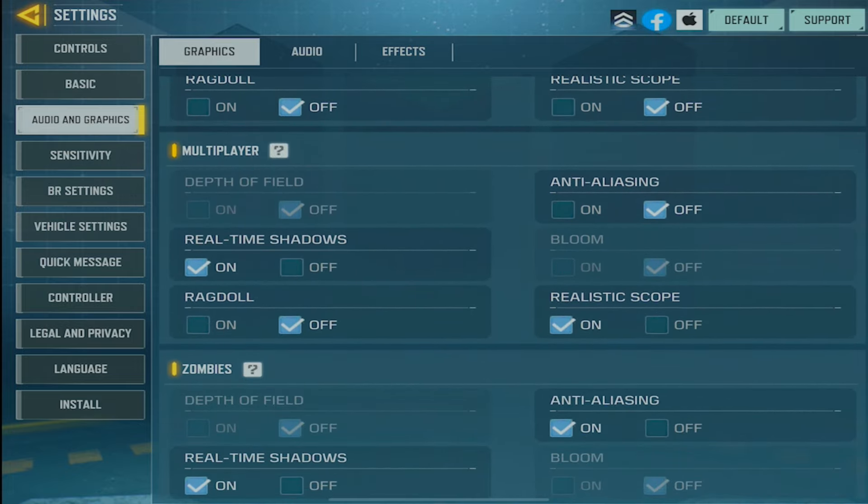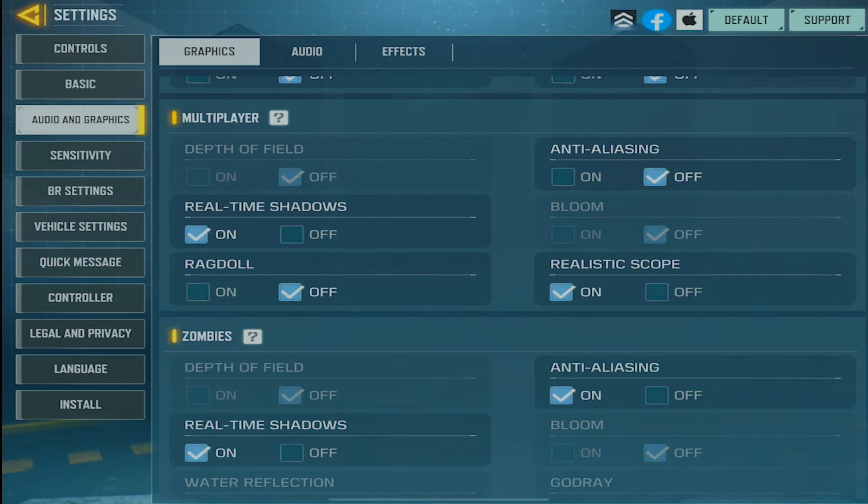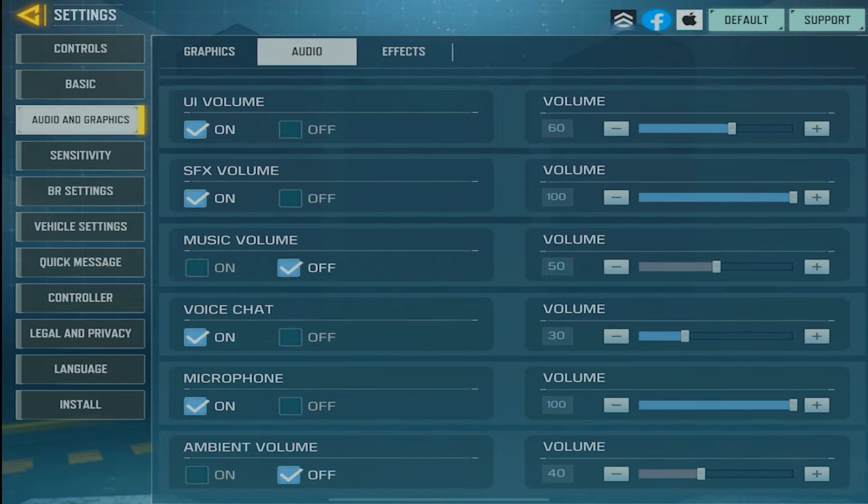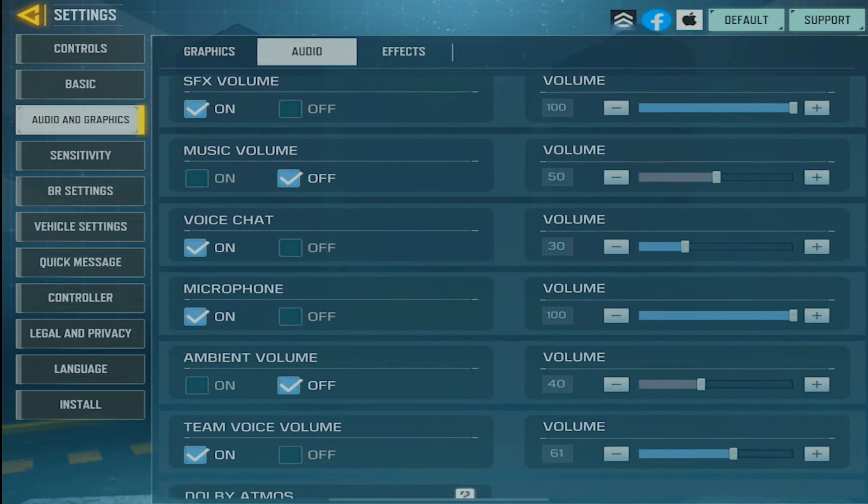I also play on realistic scope for sniping. I used to not play on it, but I tried it out one day and really enjoyed it, so that's what I use now. People always ask — I play on realistic scope. Here are the best audio settings. If you want to hear all the footsteps and be able to sound-whore your enemies, I definitely recommend these settings — it'll make it so much easier to hear things.